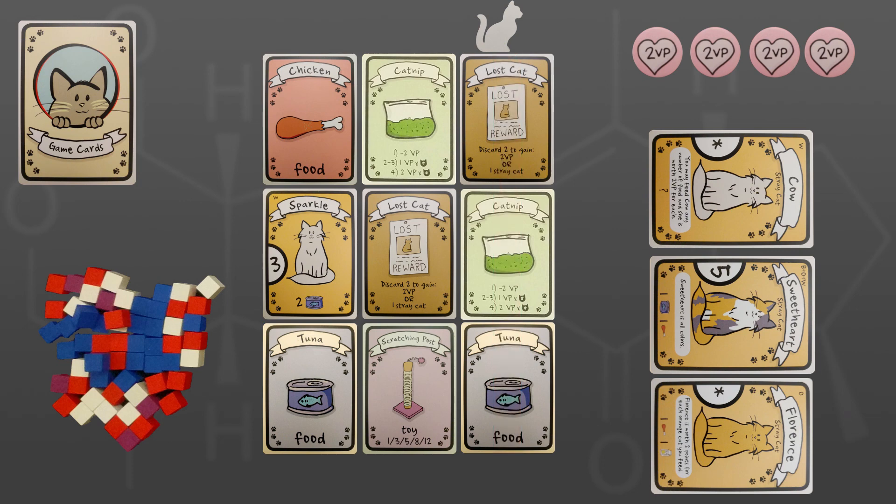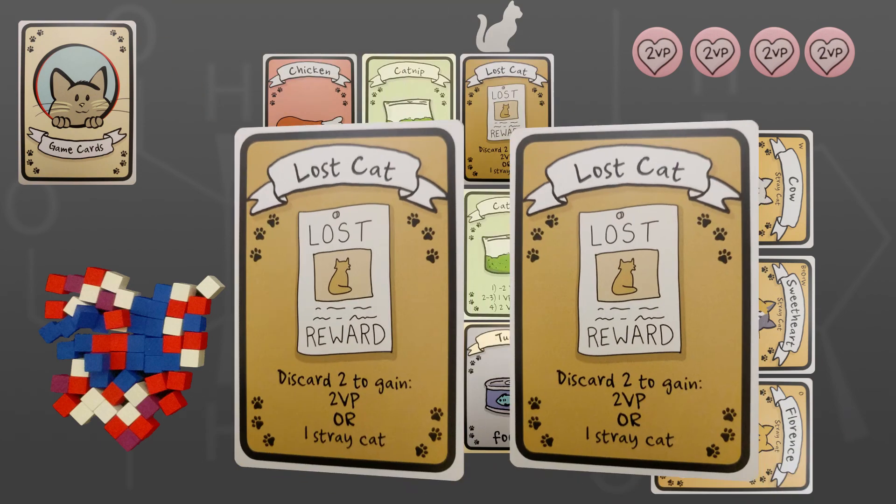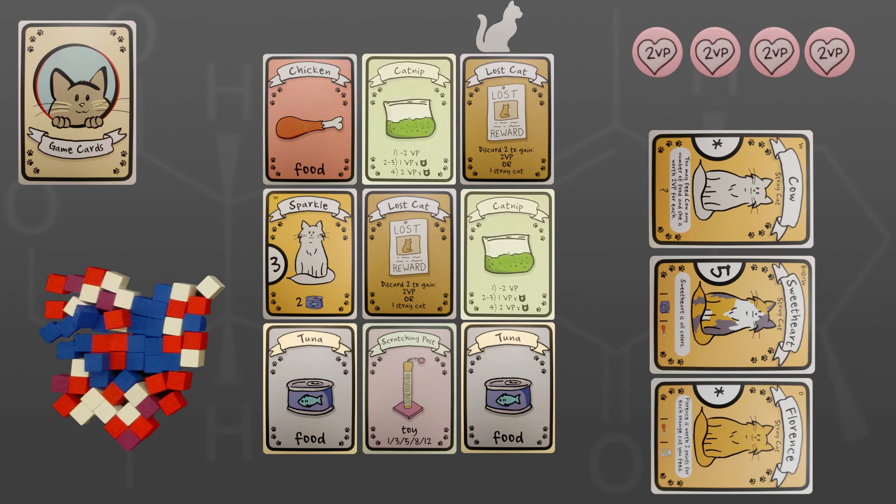In addition to taking three cards from the main board, players can use two different cards during their turn. The first is the spray bottle, which is used to move the cat token, and the second is the lost cat card, which can be used to adopt stray cats or to earn victory point tokens. These can be used before or after the player takes their three cards from the play area. Once the board has been reset, the player to their left takes their turn in the exact same manner.